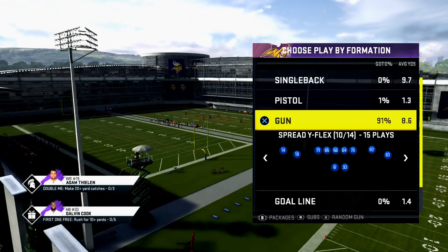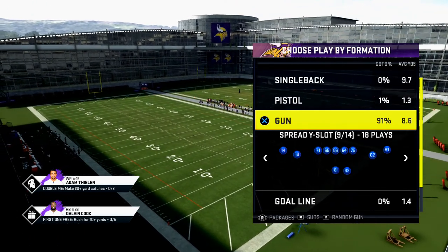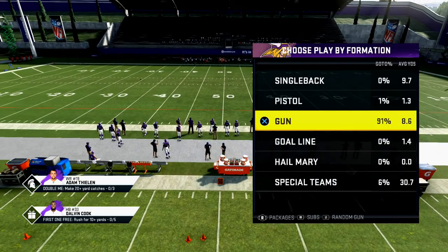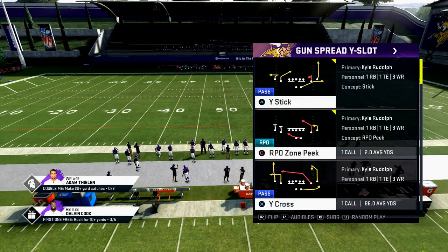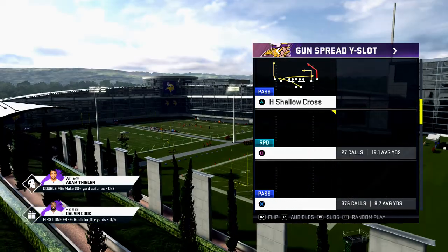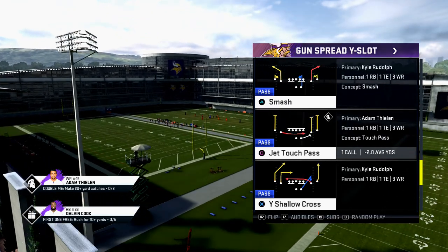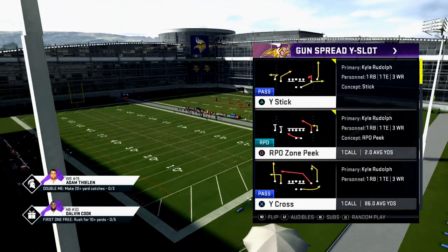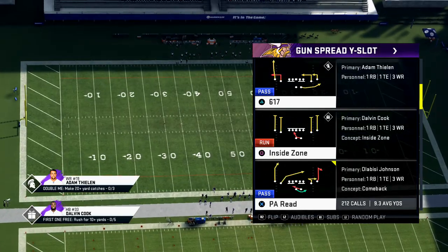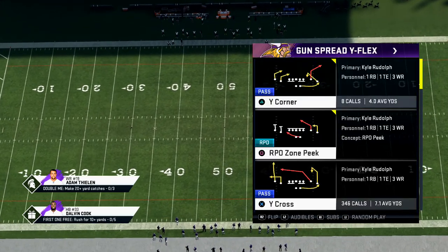Let's jump into it. With the shotgun spread formation, the issue I face is it's really difficult to pick up the pressure — it's really difficult to stop some of those send-seven and lurk blitz blitzes. So today I want to show you a couple of different principles and tactics you can use to beat the blitz. There are two specific tactics I like to use.